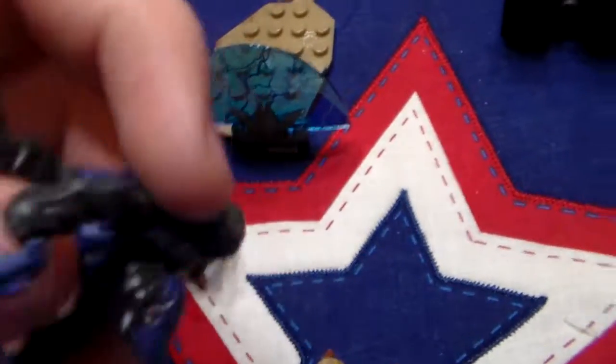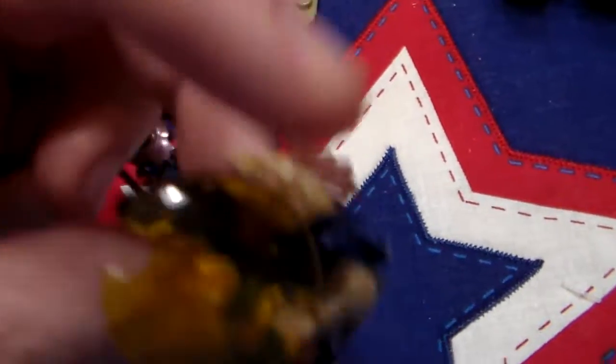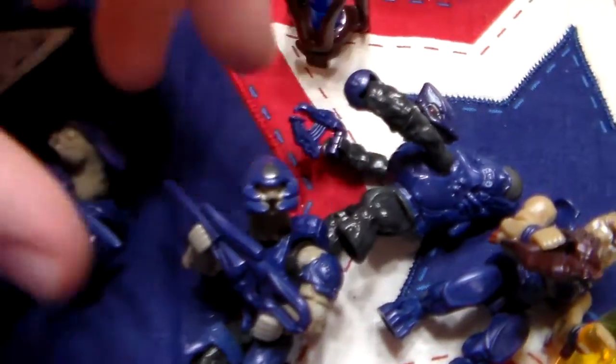The figures come with a Plasma Pistol, Plasma Grenade, the one Jackal's Shield, a Needler, the Storm Rifle, and the Covenant Carbine.